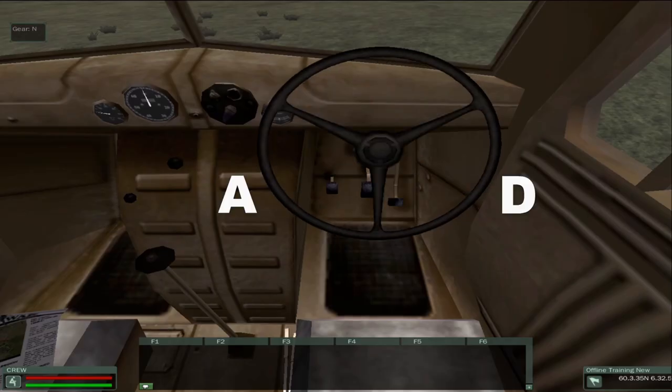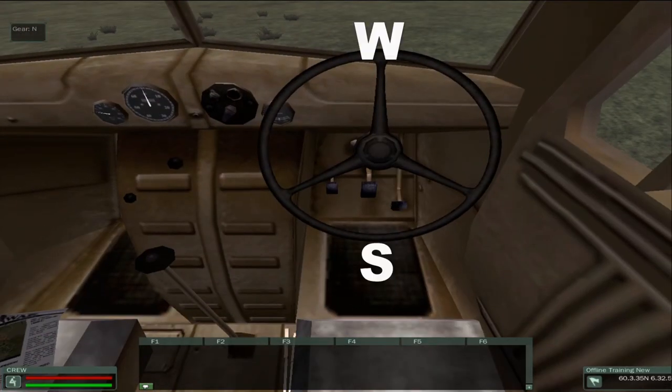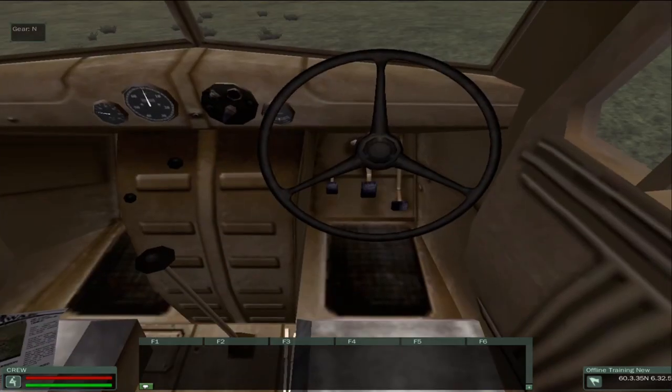For left and right movement you have A and D, and then you have braking and acceleration — W to accelerate and S for braking. To start your engine press E. You have a status indicator on the top left to show your engine status and what gear you're in. You'll start the engine in neutral.